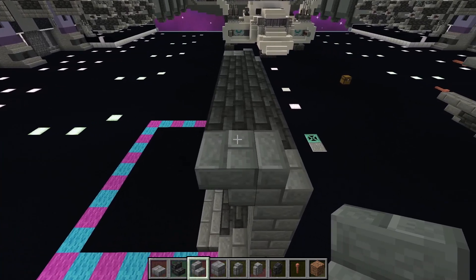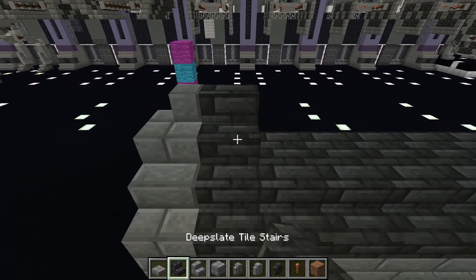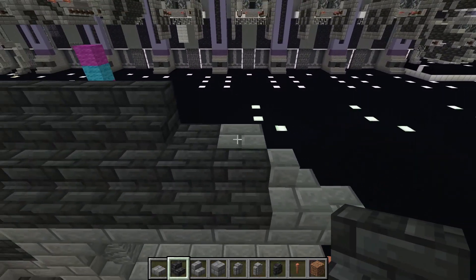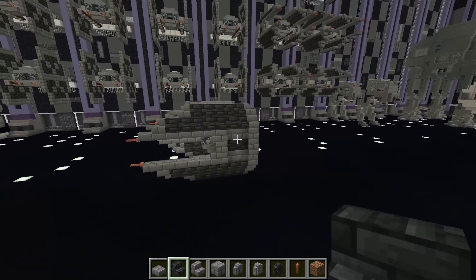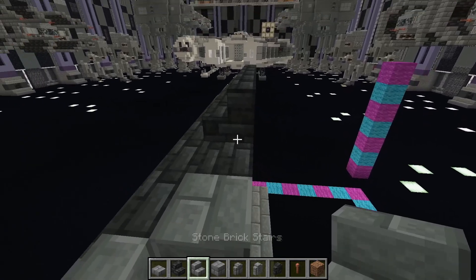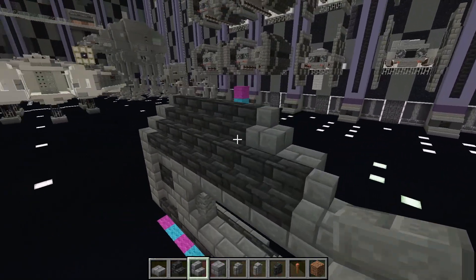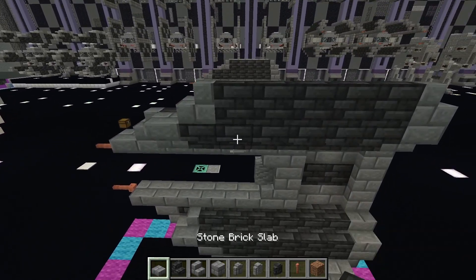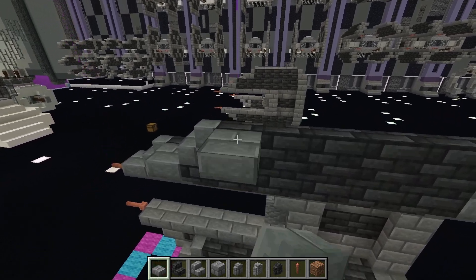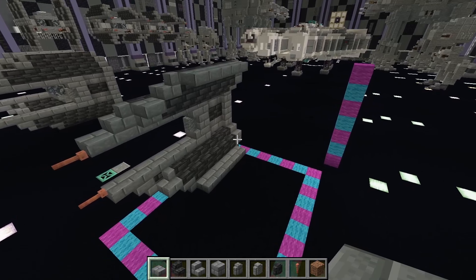Coming up to the next level on this last one, we're going to place a stone brick stair facing the front, and then deep slate tiles to the second to last block, and then a stone brick stair on the second to last block facing the back. Come to the inside and place upper half stone brick slabs along all of the deep slate: 1, 2, 3, 4, and 5. And there is your wing.